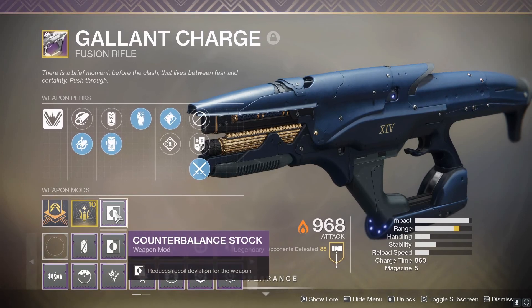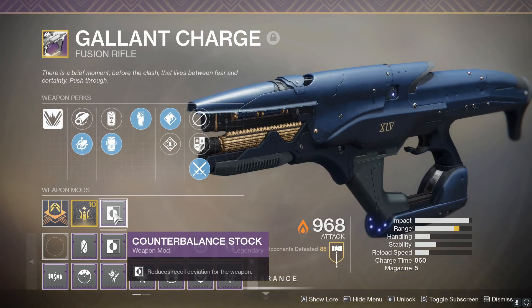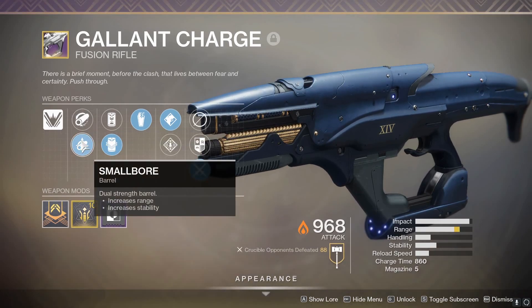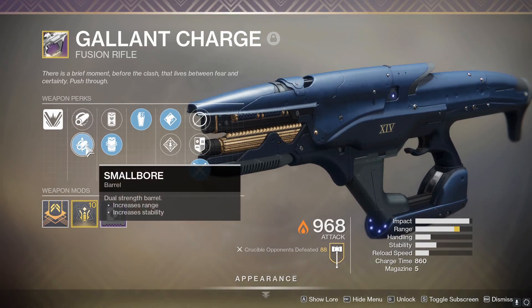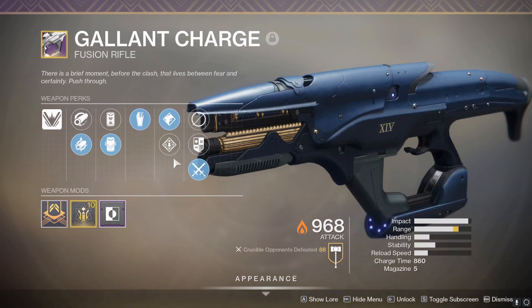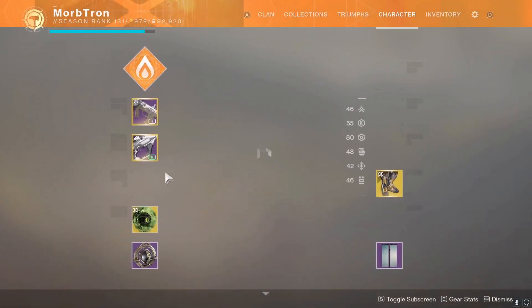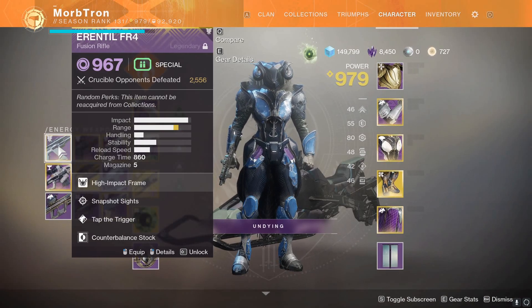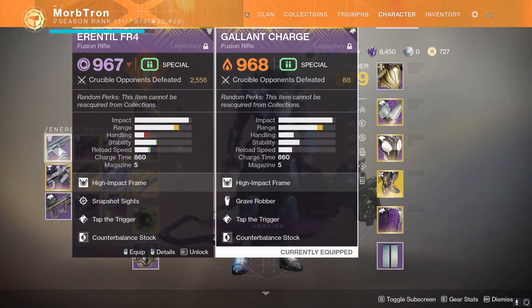Mine happens to be a Range Masterwork. I put a Counterbalance Stock mod into it to just make it easier to use a fusion rifle, and I chose Smallbore over Hammerforged Rifling. I could get a little bit more range out of it but at the loss of some stability, and honestly this thing has enough range as it is. I've already got some decent amount of kills with it in the Crucible. I've been using it over my Errantil, just to get more acclimated with the weapon. Comparing my Errantil, which I consider my personal god roll, to the Gallant Charge...